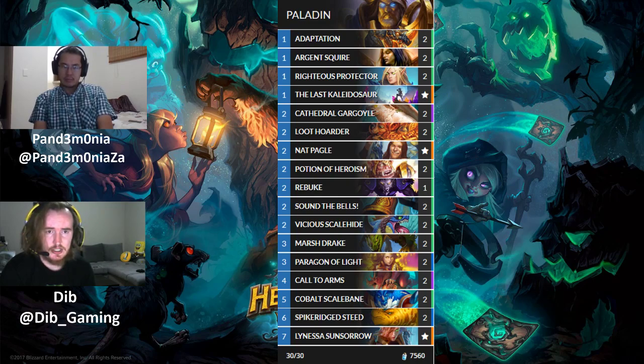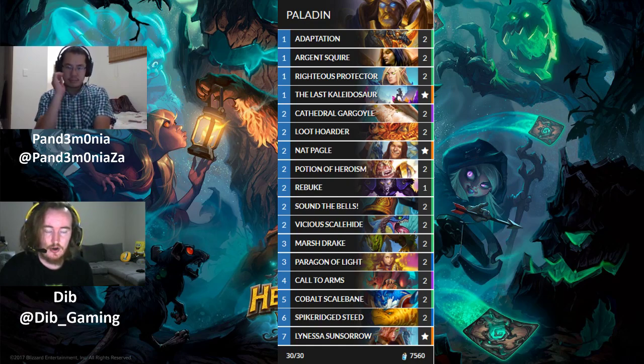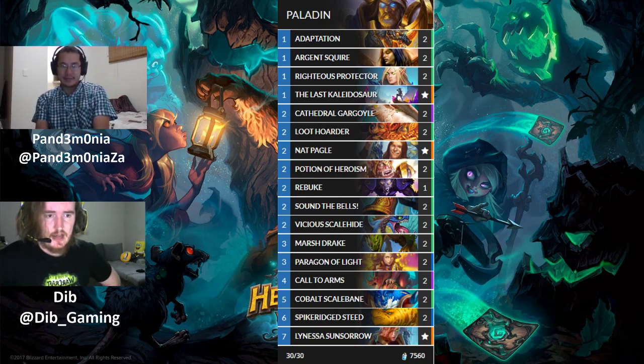A Control Paladin shell might emerge, but win conditions remain an issue. Paladin is also losing N'Zoth — which synergized well with Tirion — and Valf and Inquisitor. Call to Arms is still likely the savior of Paladin and the primary reason Paladin is good right now. Aggro Paladin probably remains viable. Dude Paladin could still work with other token-generation tools even without Stand Against Darkness rotating.